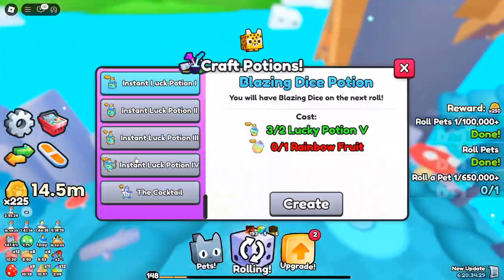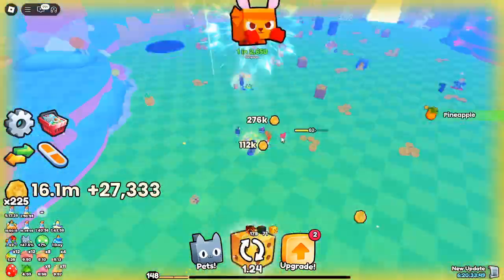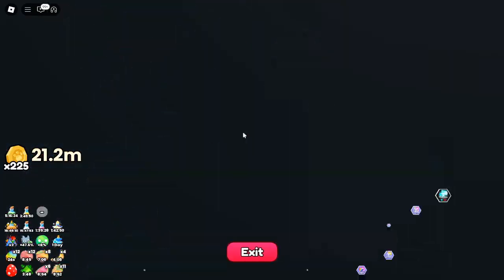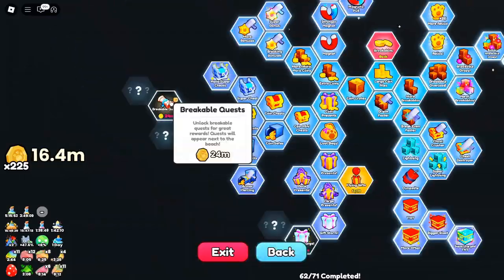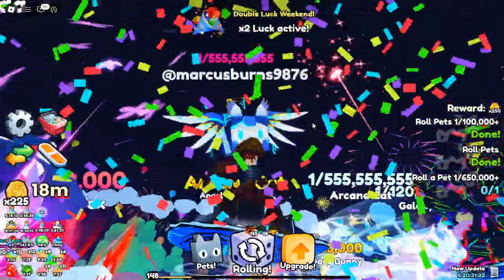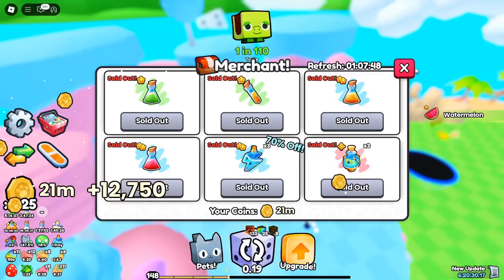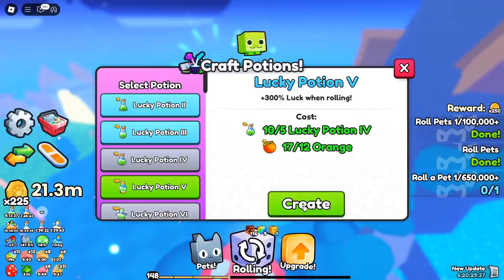Huge Cosmic Axolotl — a star-studded pet entry. The highlight of this Cosmic Update is the Huge Cosmic Axolotl. With its vibrant colors and cosmic abilities, this rare pet is not only adorable but also incredibly powerful. The update even includes a mesmerizing cutscene, setting the stage for an experience like no other. Imagine blasting off into the galaxy with this axolotl by your side — pure cosmic magic. You'll need to hatch it using luck and patience. This one is going to be rare and well worth the effort.